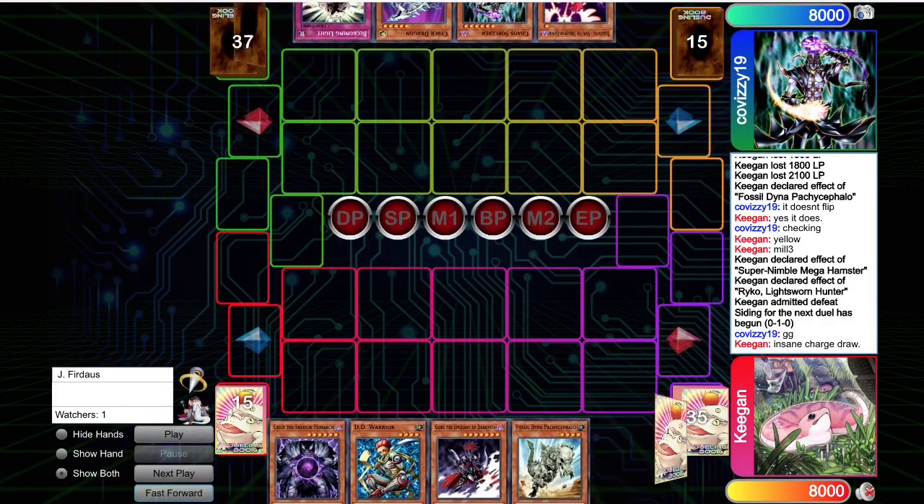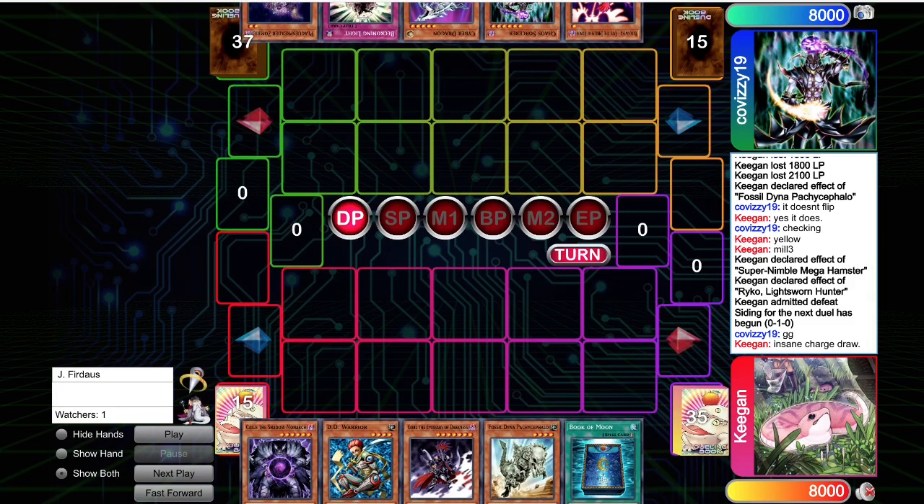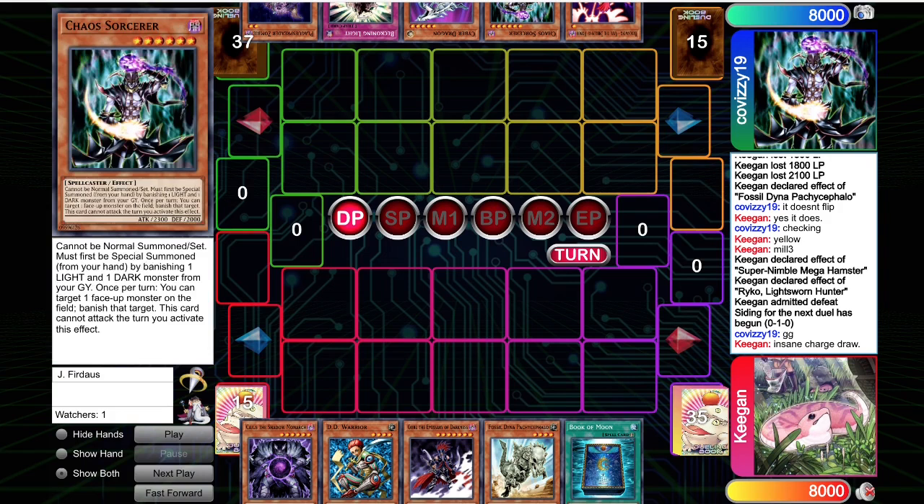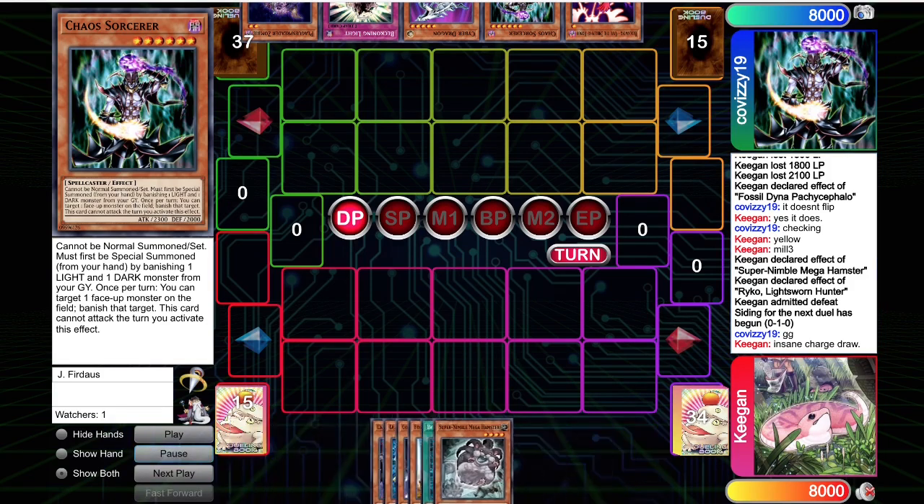I get to go first this game. Now we see they also have Plague and Chaos Sorcerer. This deck is blowing my mind. They have all these Lightsworn monsters — do they not have Geroth? Do they not have Solar Recharge? What did they cut to make room for all of this? They have to have Dark Arm Dragon. They have to have another Honest. What is going on with this deck? It has so many different techs.